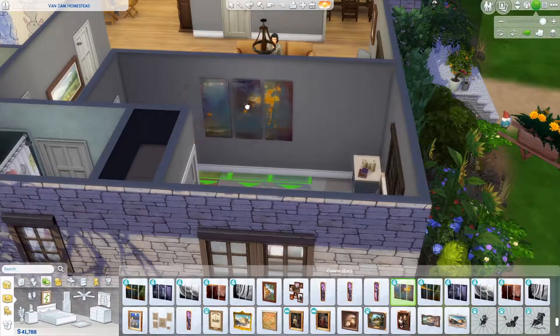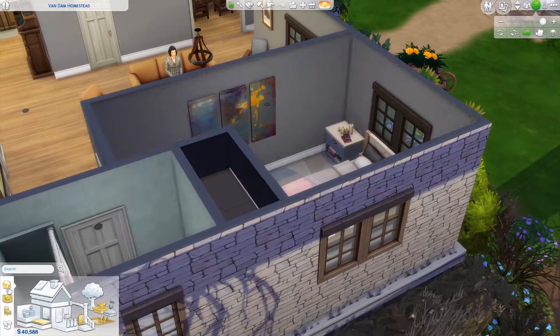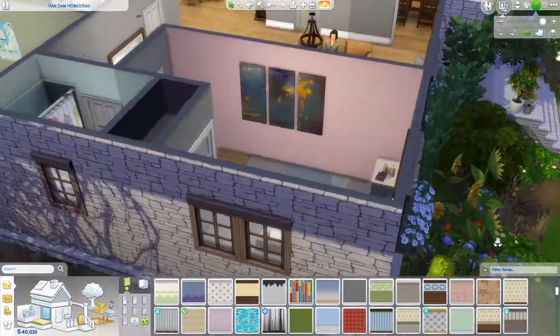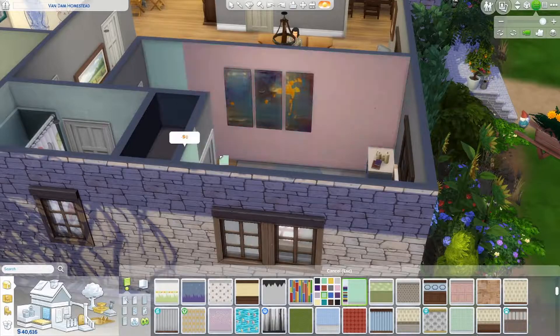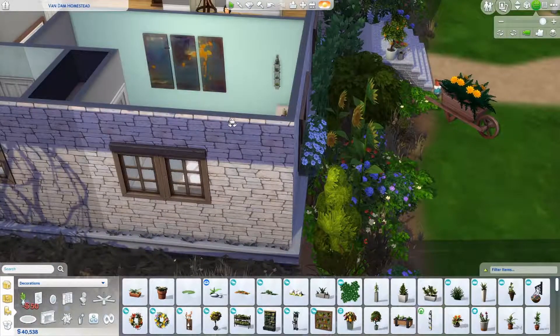I ended up using this wardrobe and built it in because you can woohoo in there. It's a very weirdly shaped room now. Then I decided to give her a little feature wall because this room was a bit dark — I changed the color like three or four times. Eventually I settled on a bluey color. Looking at this again, I think I might just get rid of that extra bit of wall because it's a really dead space — like that semi hallway into her room.